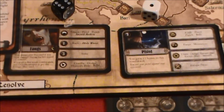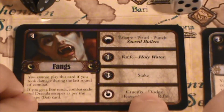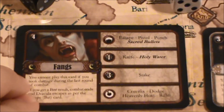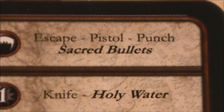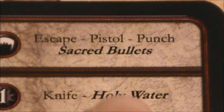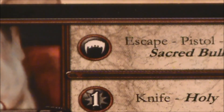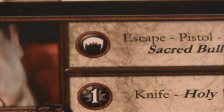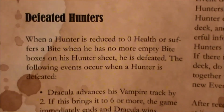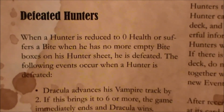What we do now is zoom in on the cards and compare pistol to the results. We see that pistol is right there at the top, and it's in a regular font — that means the pistol is not destroyed. If something is in a different font, it means that particular weapon is destroyed. So the pistol is still usable. But Mina suffers a bite. When a hunter is reduced to zero health or suffers a bite when he has no more empty bite boxes on the hunter sheet, he is defeated.